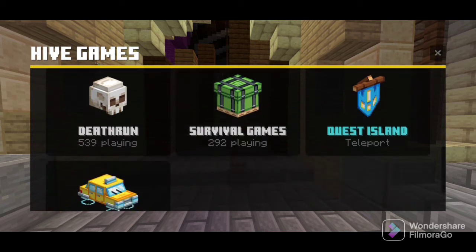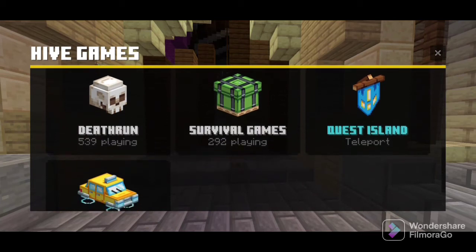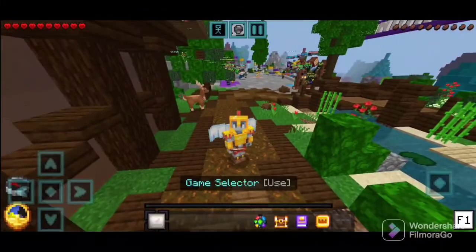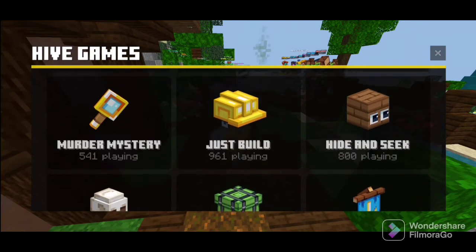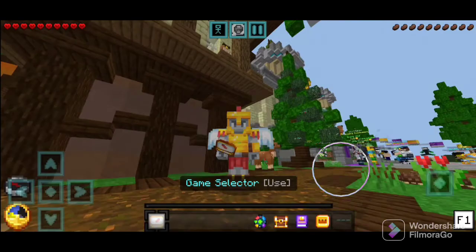They also added a new way to go to the Quest Master: the Quest Island. Now you can just tap it and teleport to the Quest Island — it's that easy. I think Hive did a really great job with these icons and the UI upgrade. If you want to rate this, comment down below whether you like this update or not. See you next time, goodbye.